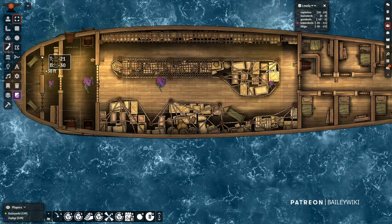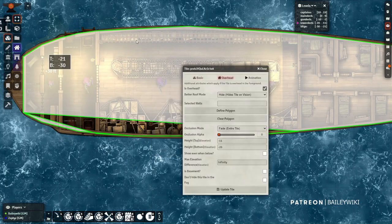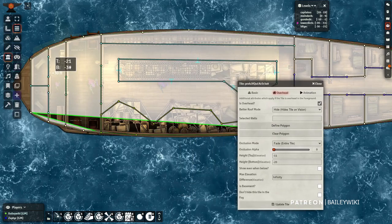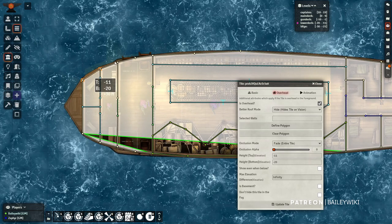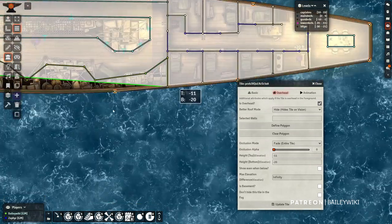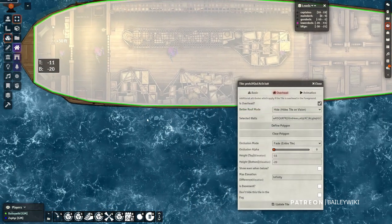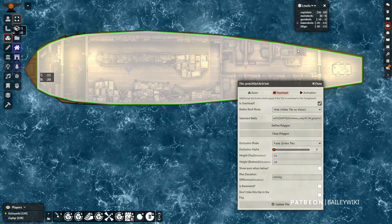The lower deck is going to be a little more complicated. There are a lot more interior walls, making it harder for the module to tell what the outside is. So I'm going to try to define the polygon here. Everything else is the same as before - set to hide and fade, a single tile, at the elevations for this level. If I click into my wall tool and select these walls, then click define polygon, it'll put all the wall IDs into the selected walls field. Clicking update tile and then back to the tile, I now have a very clear polygon, which will help ensure any tokens on this level are seen properly.